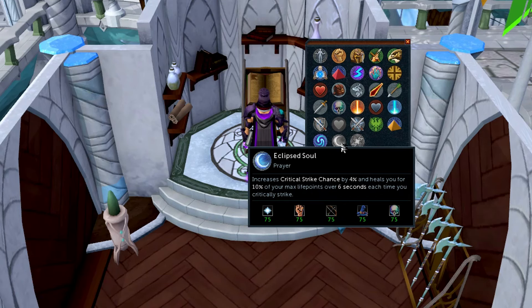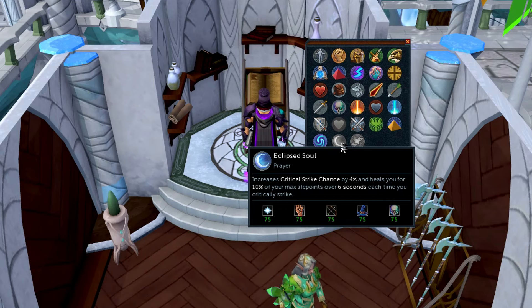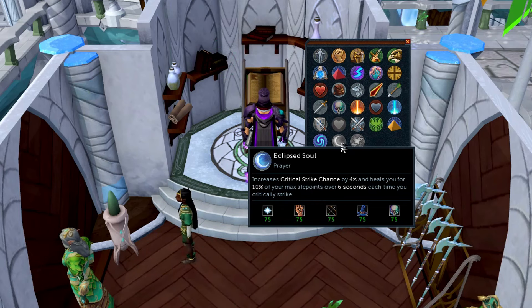Unfortunately I don't know what the ring is or if it was cancelled last minute, but the prayer does seem like a solid pick for players without curses. The effect appears to boost your critical strike chance, and every time you crit, 10% of your max life points — so around 900 if you have 9,000 — is healed over six seconds. If there's no cooldown that would be overpowered, but there will 100% be some kind of cooldown. Even with a cooldown, it's still a nice prayer to heal up cheaply — cheaper than using a Blood Reaver. Maybe combined with a Bunyip it gives you a mid-level soul split substitute, so it'll have a place.